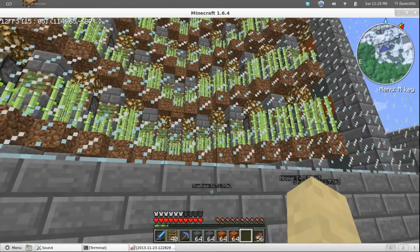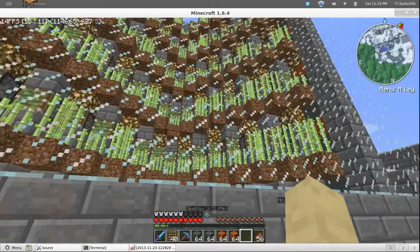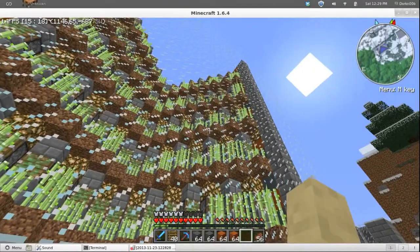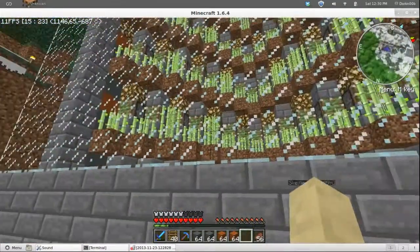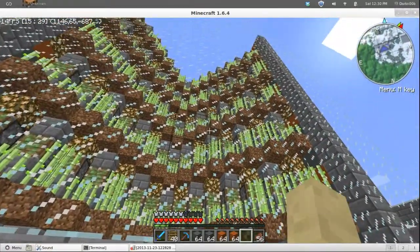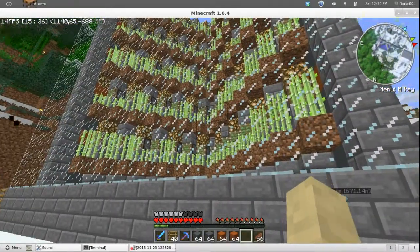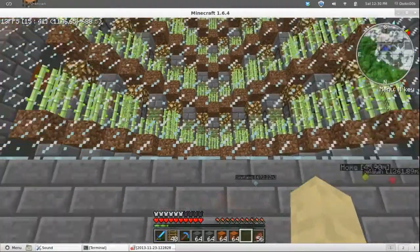I just used what I had on hand. I didn't have to make them anyway, so don't call me wasteful. They're supposed to push out and break off the sugarcane, and they do — but it's also not supposed to land on dirt blocks that often, and it does. I don't know what I did wrong.